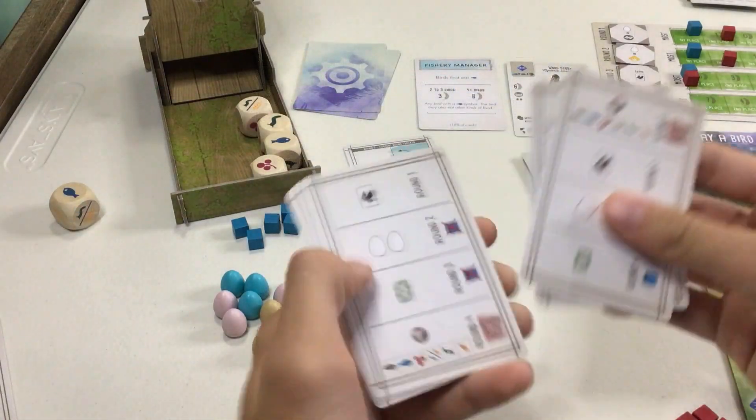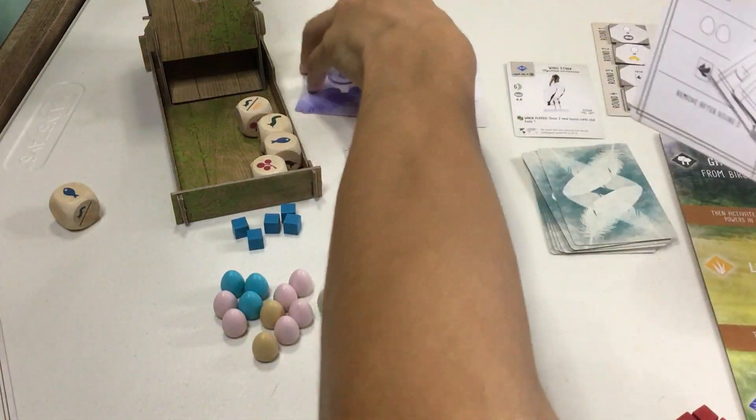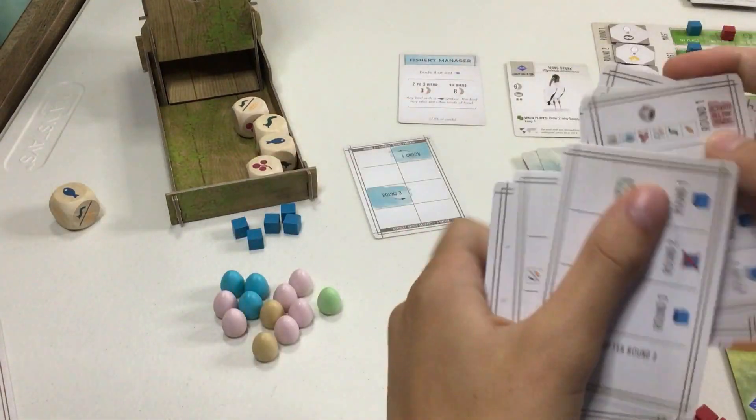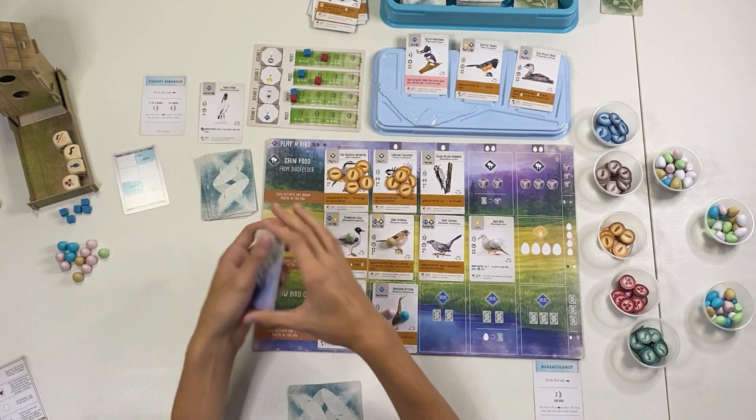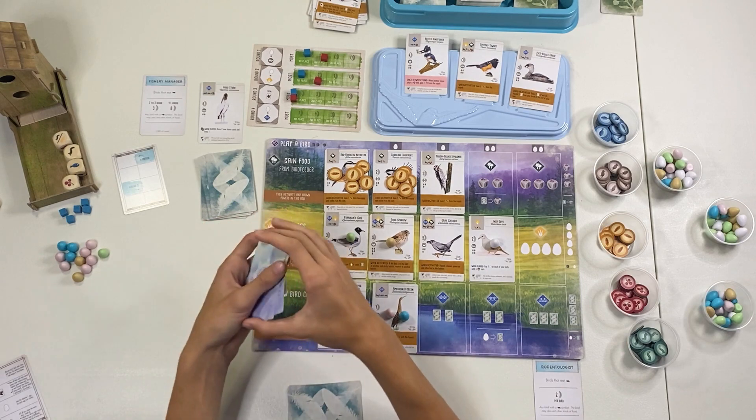Since we tied, we both place one on the top spot. We remove the card after Round 3 and shuffle up. Five more actions to go.